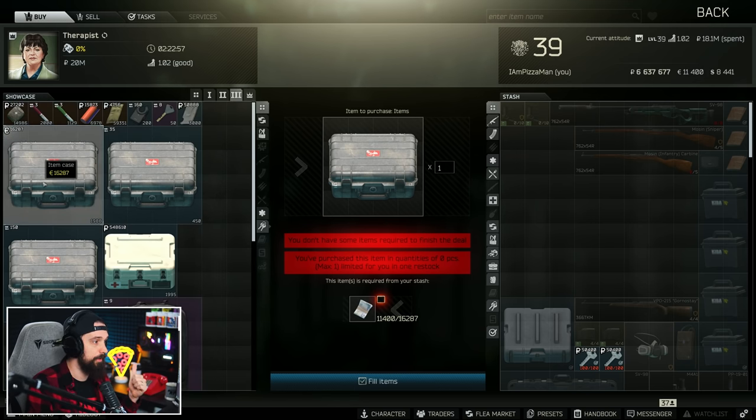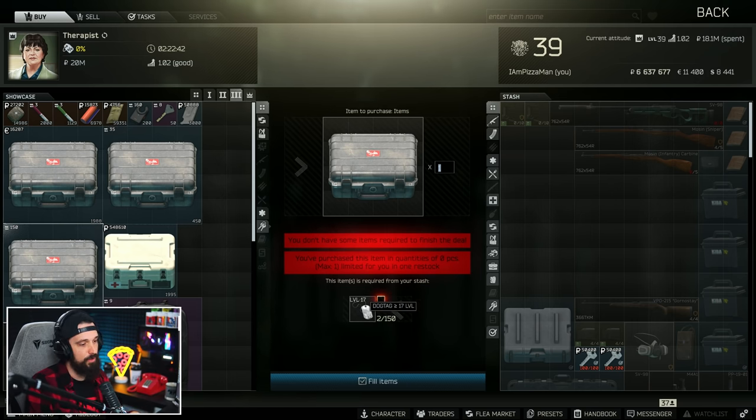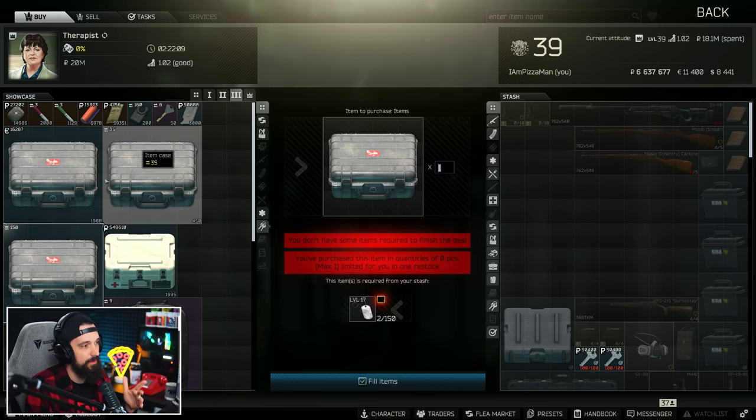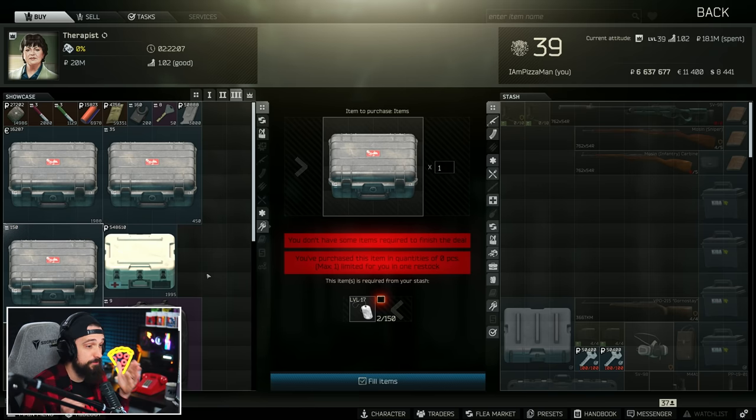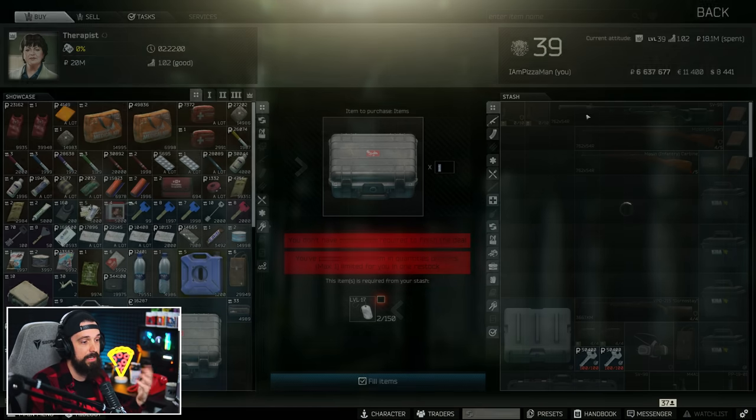All items cases are sold at Therapist Level 3. The straight-up purchase or the barter for 20 ophthalmoscopes and 15 piles of meds — right now, especially since ophthalmoscopes are super expensive, this is not worth it. There's also a dog tag barter, but with 100 dog tags you can get a junk box which holds a lot more space. The dog tag barters are interesting; I don't know if any of the items cases are really worth it. You can't buy these on the flea market because you can't really find them in raid and you can't craft them.